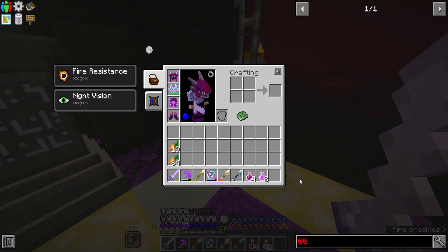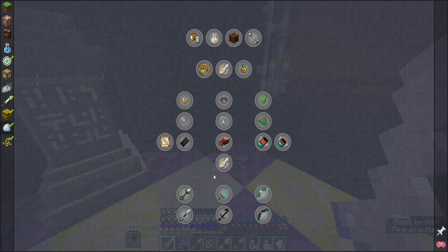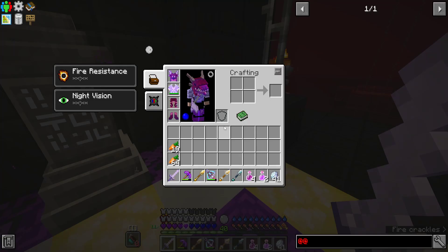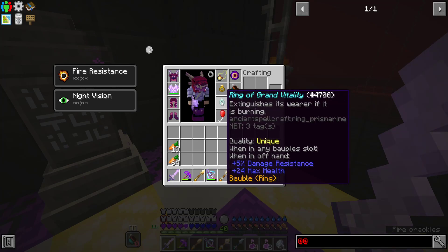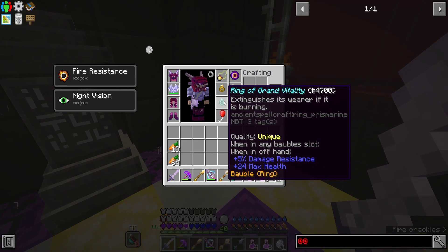Speaking of astral diamonds, the last thing I wanted to do was I had 41 of them, and maybe I should go after some stuff. Is there anything I could improve in my kit? My waist bobble, the balloon is kind of eh. I suppose I could spin diamonds trying to re-roll this balloon.